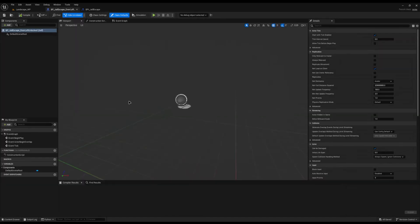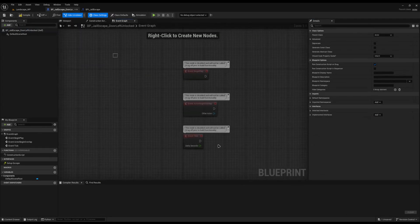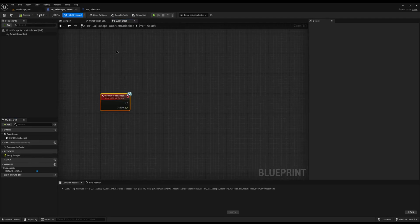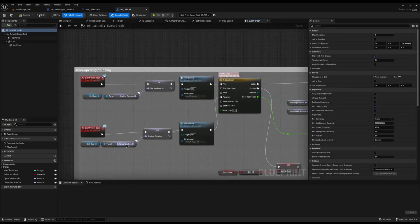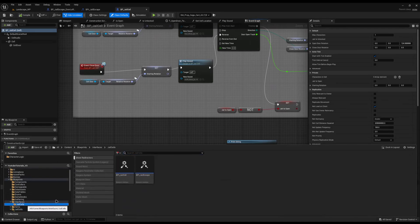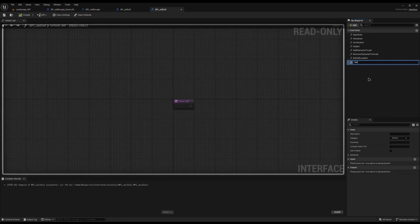Going back to the jail escape door left unlocked, we implement the bpi_jail_escape interface, go back to the event graph, delete the defaults, and we have the setup escape interface function. This is where we actually get the jail and do whatever we need to do — in this case, unlock. We have nothing that currently sets the unlocked status of the jail, so I'll come back to my interfaces, open up the jail cell interface, and add a function called set status with an input boolean called unlocked.